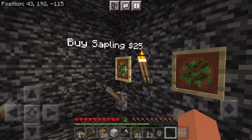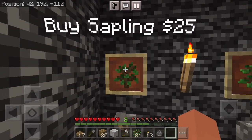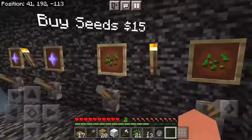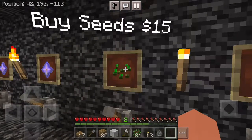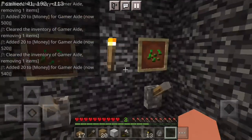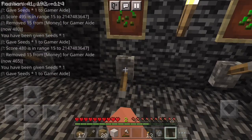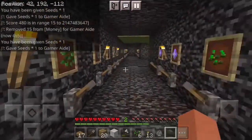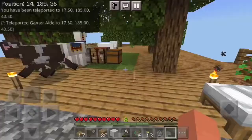Buy sapling 25 dollars, sell sapling 20 dollars — so you can get saplings now. I have 21 saplings but you can also sell them, that's pretty good. Buy seeds 15 dollars — oh wait, these are wheat seeds, so they're 15. How much money do I have? 120 — that's actually not that much. Now I have 540 dollars. I bought six seeds. I think I had a seed before. You can buy them for 15, sell them for 10 — coolio.